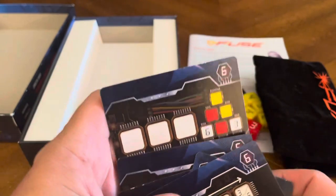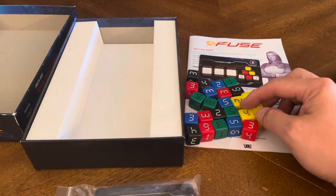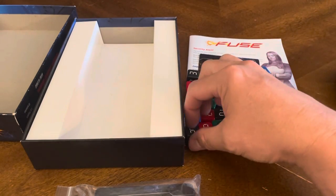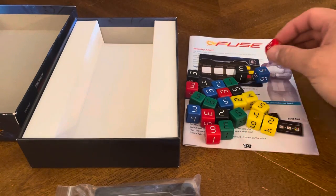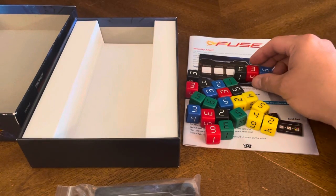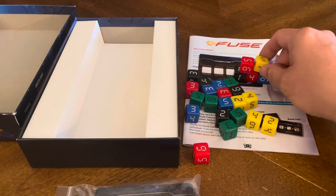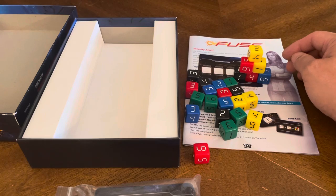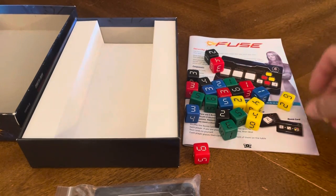When you stack the dice, you put the card there like this. The white slot can be any color — let's use blue. You place blue, blue, then get the red in there, then yellow. There's your stacked dice. That's your pyramid right there.